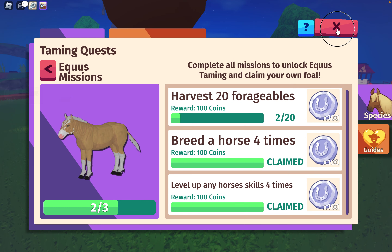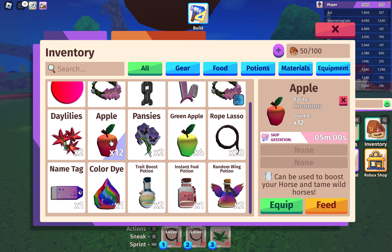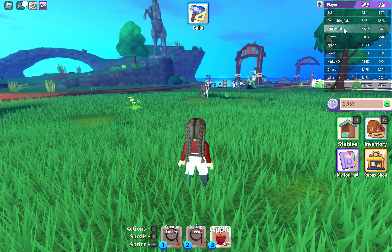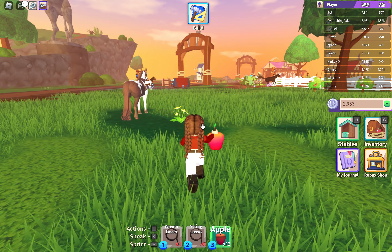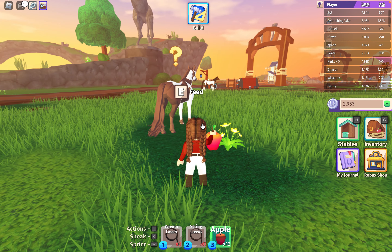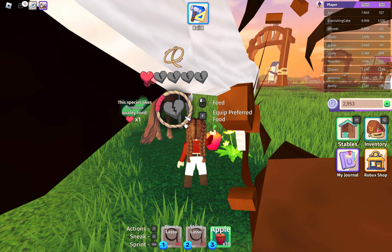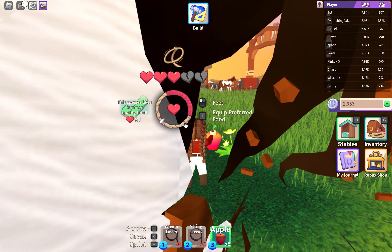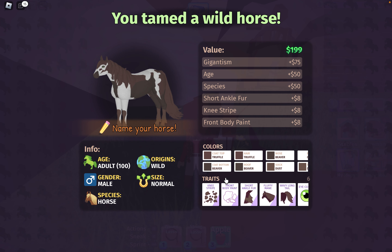Claim. Now we just need the forages. Let's equip this, we'll change that. We now have an apple to bribe you with. Feed. There we go. I'm starting to get the hang of this.